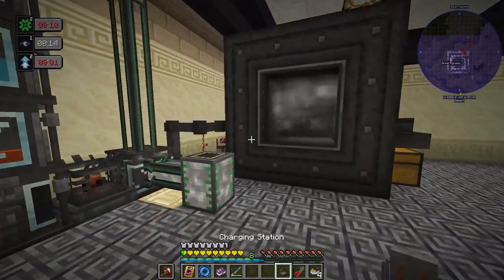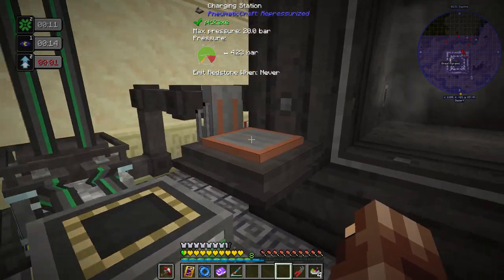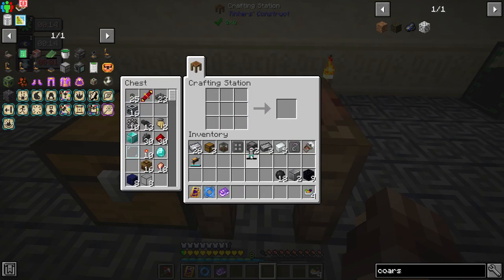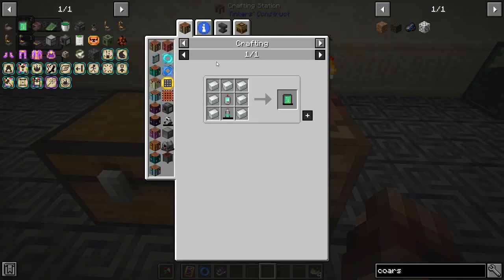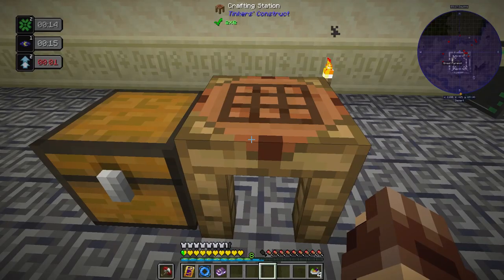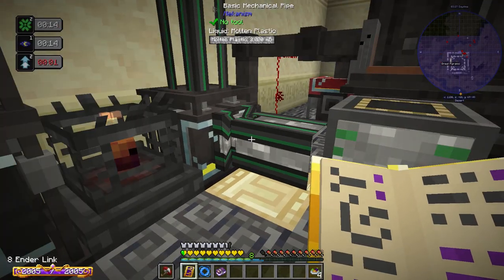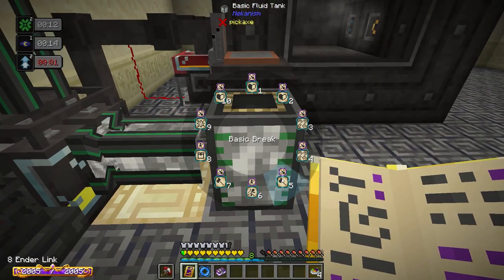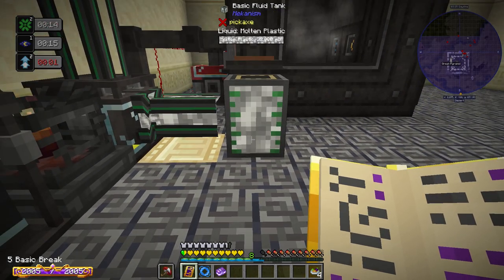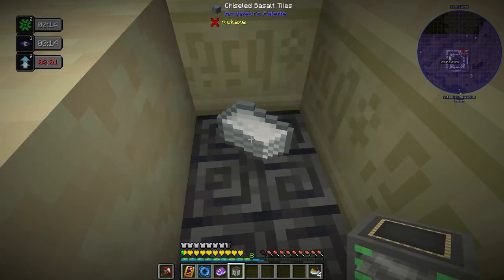We're going to set up the charging station temporarily right here. Then we'll get our Amadron tablet, an air canister, our GPS tool, and we're going to need seven plastic sheets. We've got so much plastic and it's so easy to make — I don't know if we should worry about cooling right now. I'm going to say no.